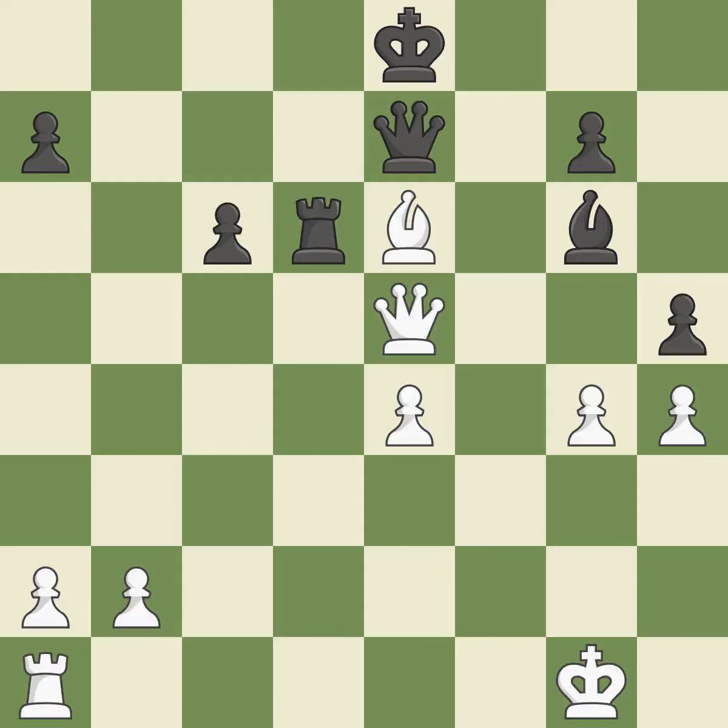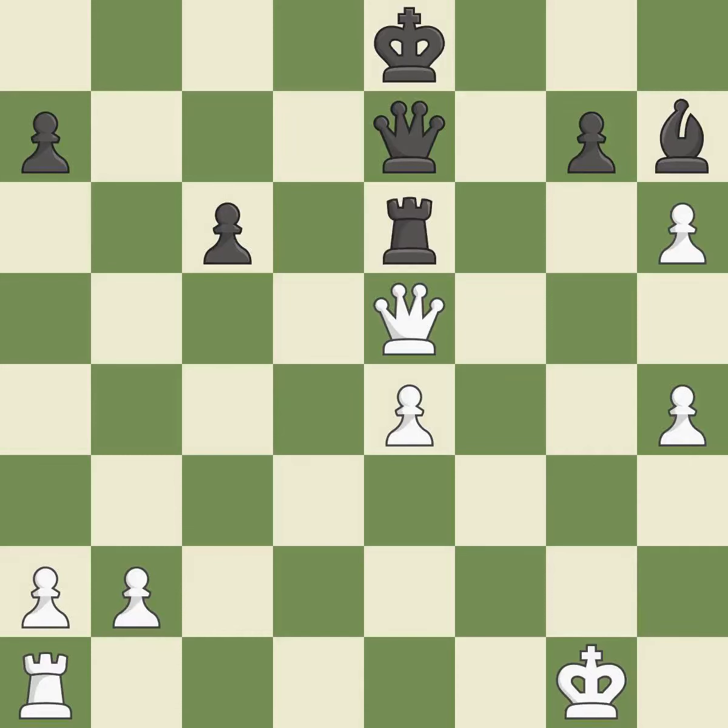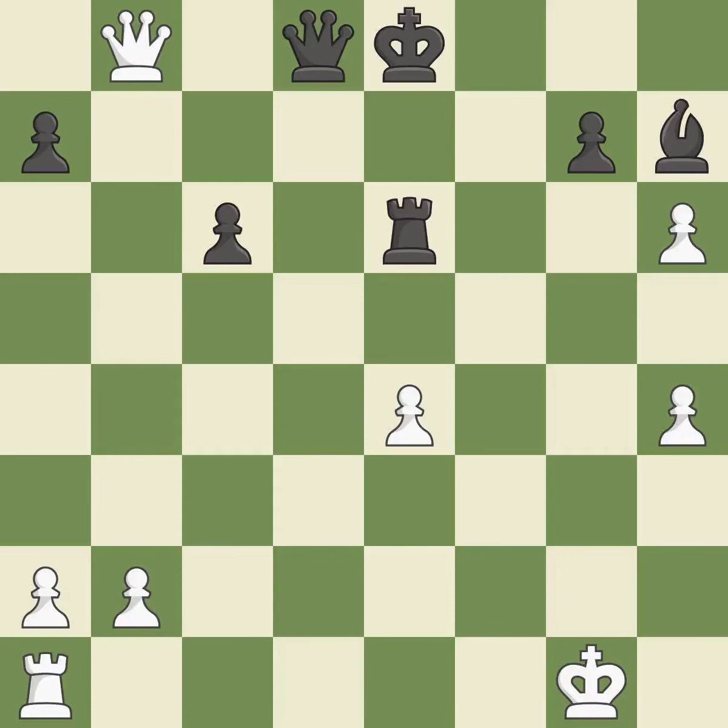This puts pressure on the pinned bishop by adding an attacker, which is a powerful resource because a pinned piece cannot move away from the attack — this is the only good move and a great move. The opposing bishop gets kicked by a pawn and must now move or be captured. This is the way to win a bishop — this is the only move that works. This is a missed chance to capture an open file with a rook — it is incorrect. Getting that bishop is winning strategy. The queen is therefore moved to safety. This prevents a queen on the other side from checking.